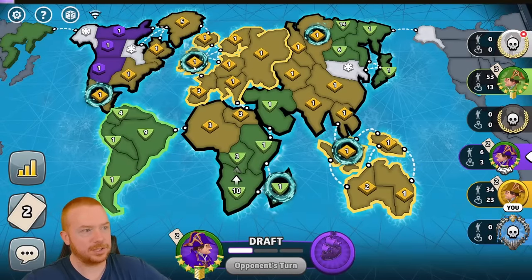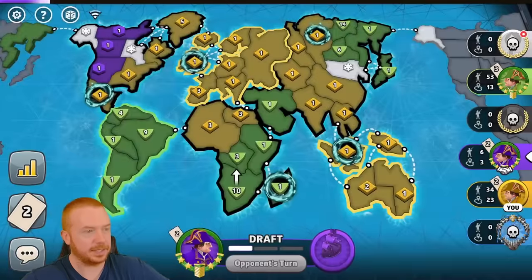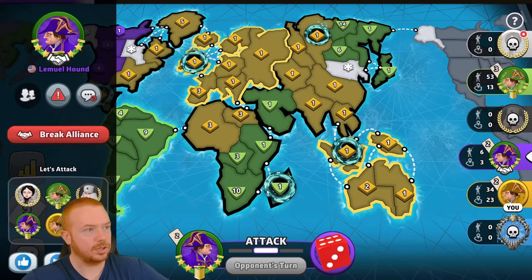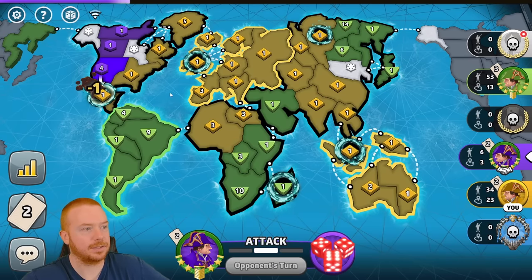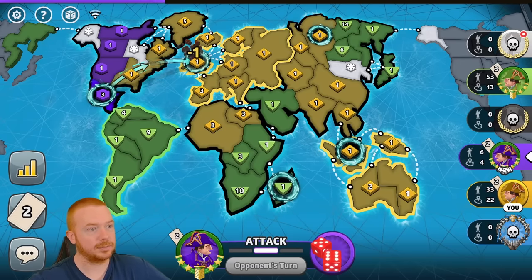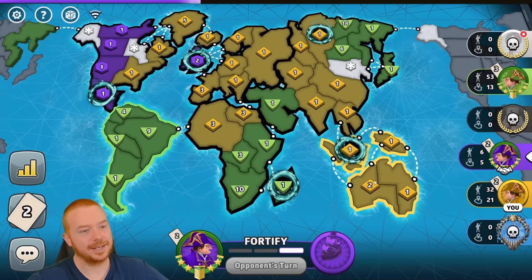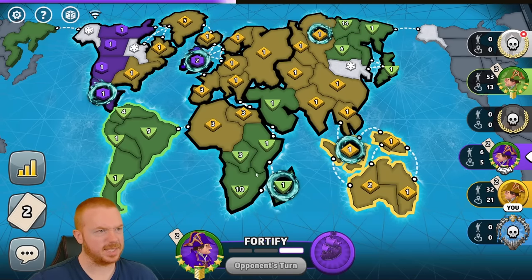Purple maybe breaks Europe, but even if he does or doesn't I will get his kill for three cards. I need purple to take a card. Green's 10 is trapped here — good. Actually, him not taking a card guarantees me Europe... wait, he's going to break it. He might actually break both if he gets good enough dice. He doesn't get this one.